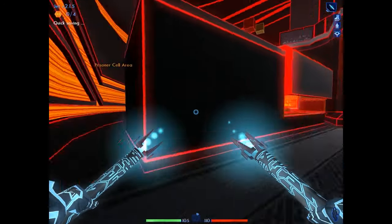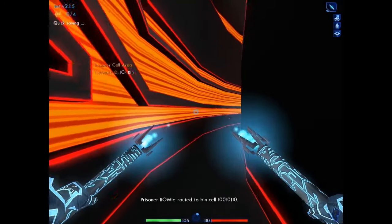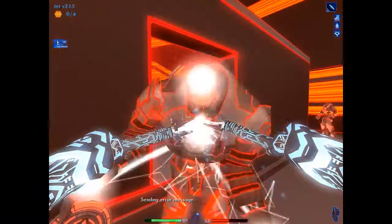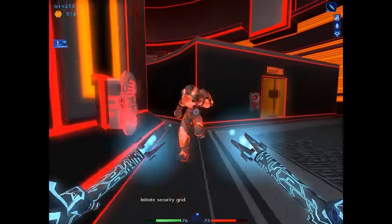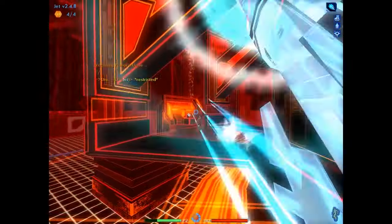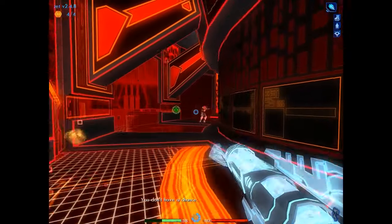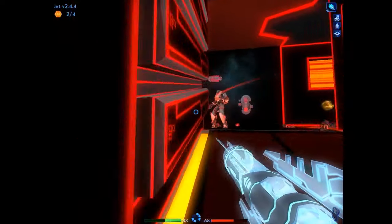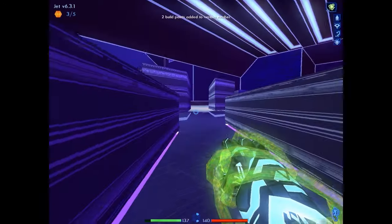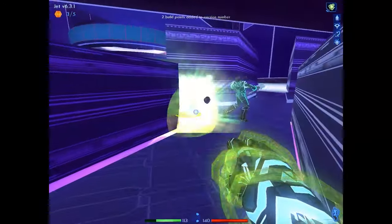Early on the game gives you something of a stealth tutorial, even including lean buttons to see around corners. You're also given a routine that allows for your footsteps to become somewhat silent, but this soon turns out to be totally useless as enemies have super hearing. The moment an enemy sees you, which can happen from the other side of the map, they won't stop chasing you until either you kill them or they kill you.